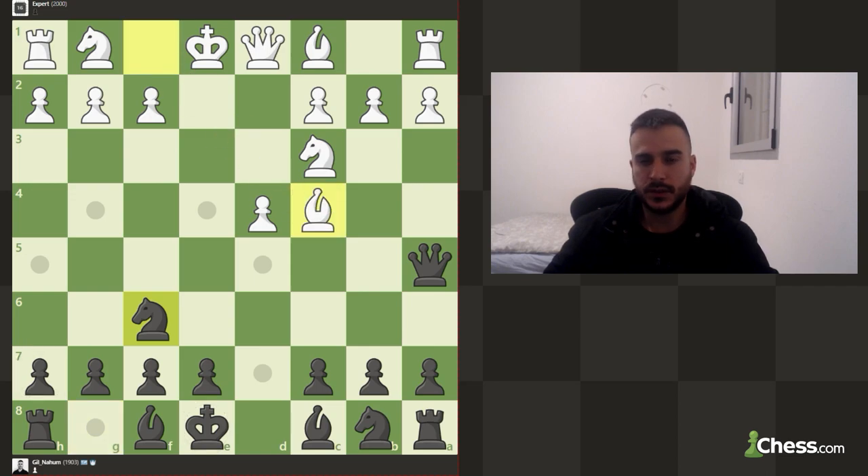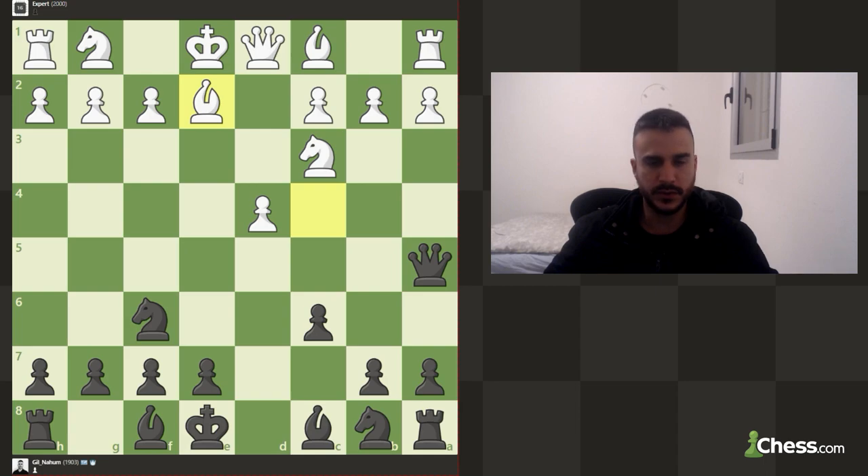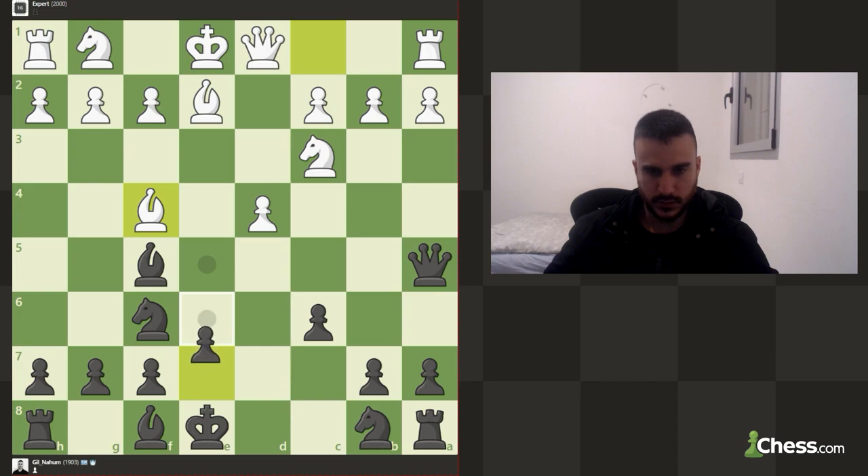Playing in those lines, I like to play c6, because now you create a very nice spot for your queen in case you're in some trouble. This back and forth move — it's the engine, so you don't really need to take it that seriously.